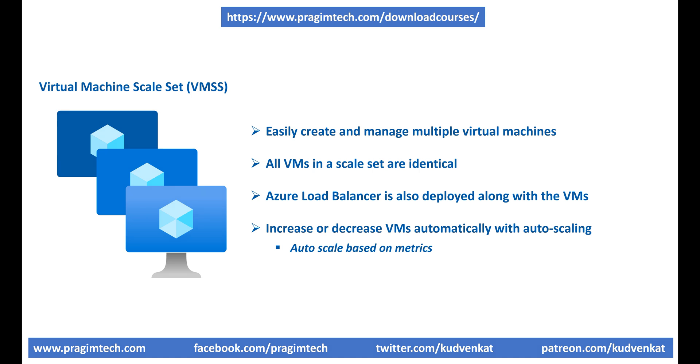We can also increase or decrease the number of VMs in a scale set based on a defined schedule. For example, if next week we are launching a new product or business line and expect a heavy peak for three days, we can define a set schedule. For instance, at 9 AM on January 1st, 2021, increase the VM instance count to 50, and at 9 PM on January 3rd when the peak ends, bring the instance count back to our baseline configuration.